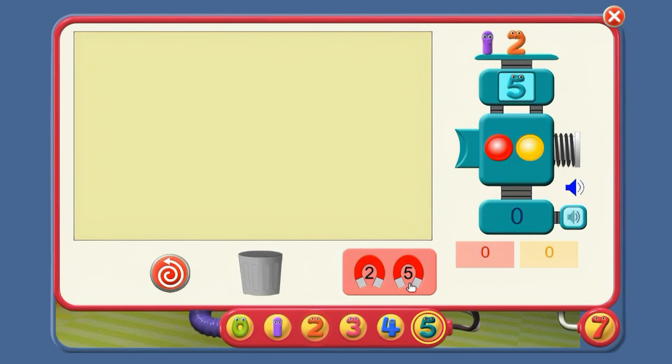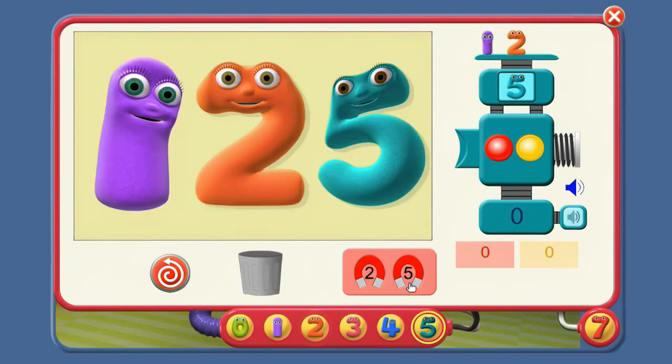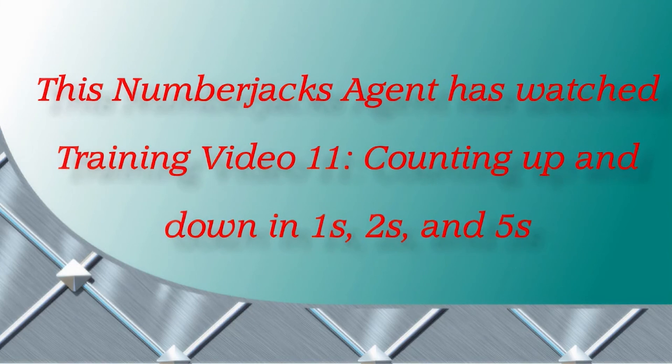You've counted up and down in ones, twos and fives. Well done, agent. Here's your certificate. This Number Jacks agent has watched training video 11: counting up and down in ones, twos and fives.